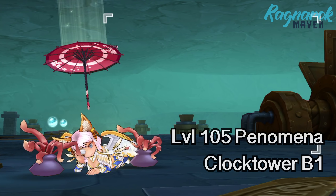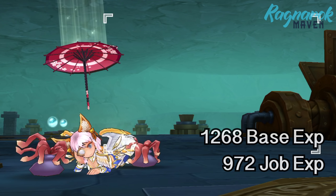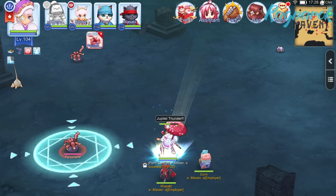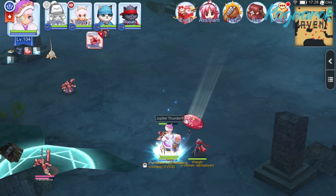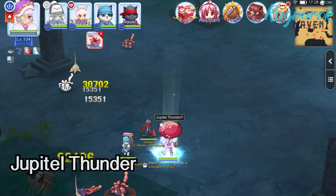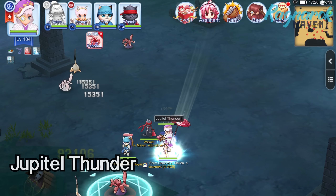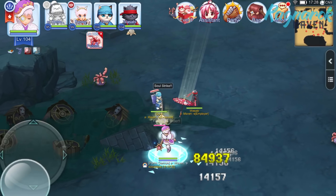Up next we have the level 105 Phenomena, which can also be found in the Clock Tower Basement 1. They give 1,268 base experience and 972 job experience. The base experience is lower but the job experience is higher compared to the Orc Ladies. In addition, they also give better loots than the Orc Ladies, which makes them a good candidate for leveling up. The skill that we would need is Jupiter Thunder. I prefer Jupiter Thunder over Lightning Bolt because the damage is higher and the cast delay is lower — the lower the cast delay, the better, so we may spam skills more often.